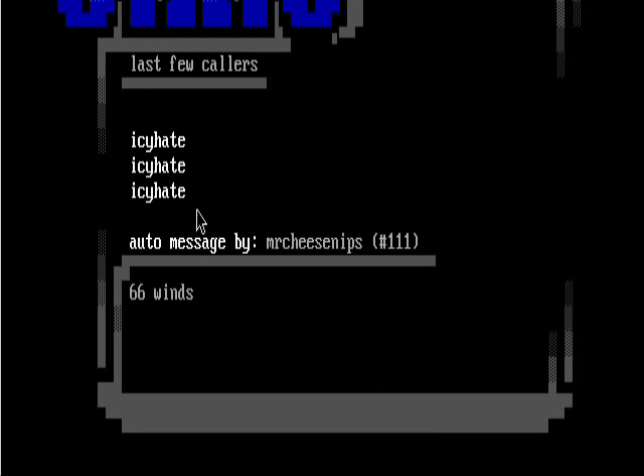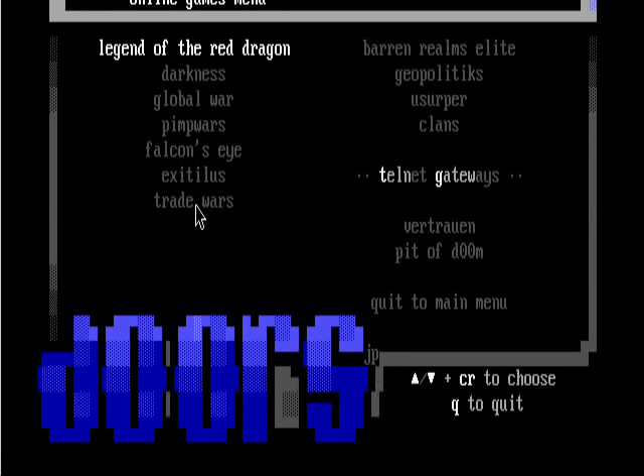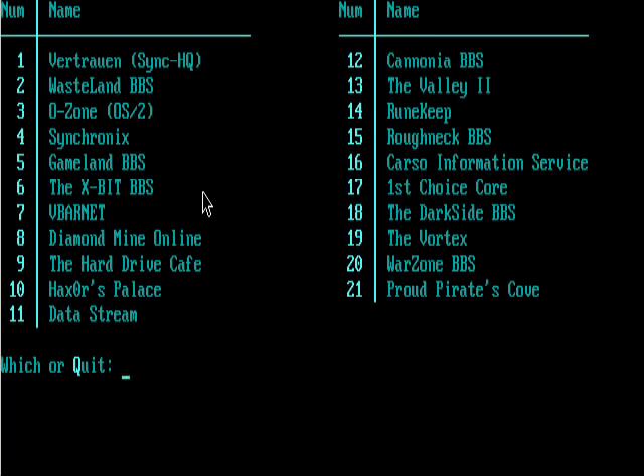And we log in like always. It starts out and it's asking me some stuff. Let's start in the main menu. We can also play games. There's file transfers. Let's do games — and of course there's like five, but that's not really the point. Let's try logging off. This is actually really interesting: when I log off, it takes me back to the last one I was on, which is pretty cool.